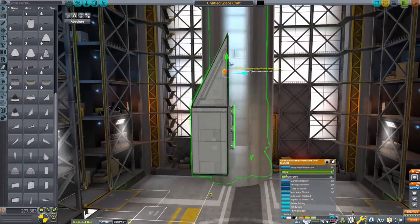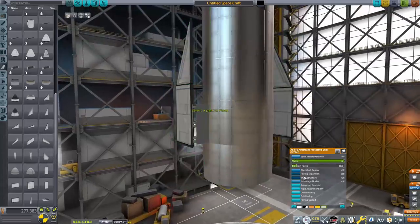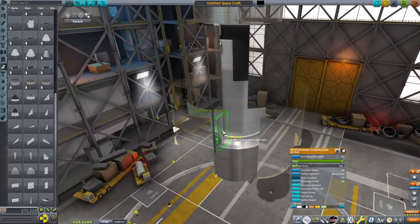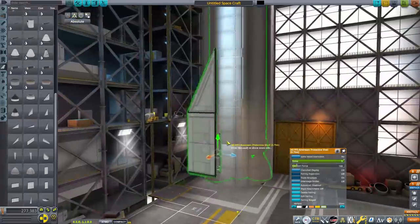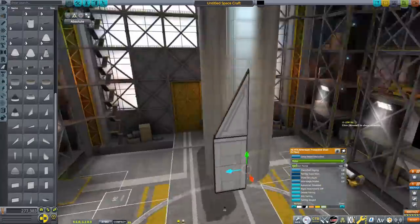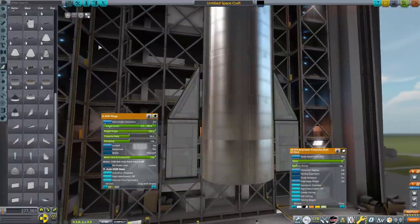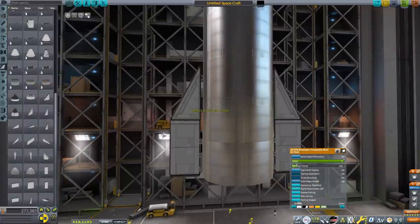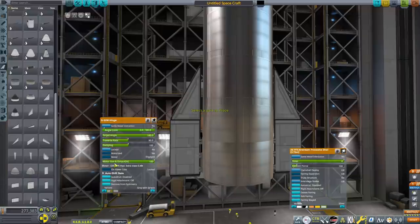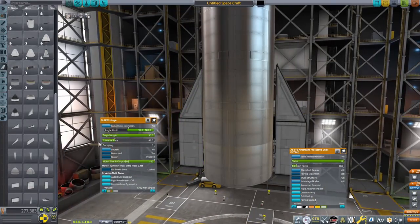Make sure your symmetry mode is set to mirror so the flaps actually deploy in the same direction and don't look weird. Make sure the flaps are slightly spaced out from the actual side of the Starship — there's a little piece of metal that holds them there, where the actuators are in real life. Make sure you have a little bit of gap. Then just set the angle limit, and that's the bottom flaps done. Now we can get ready to do the top flaps.